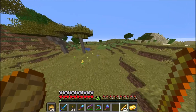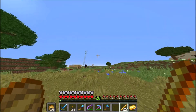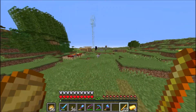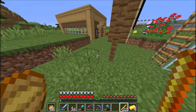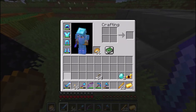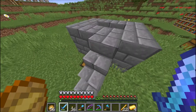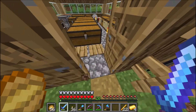So, now all we need is ender pearls. To get ender pearls, we need to wait for it to get dark and wait for endermen to spawn in. And it really, really does help if you have Looting 3, because I got the blaze rods in like two minutes because I had Looting.